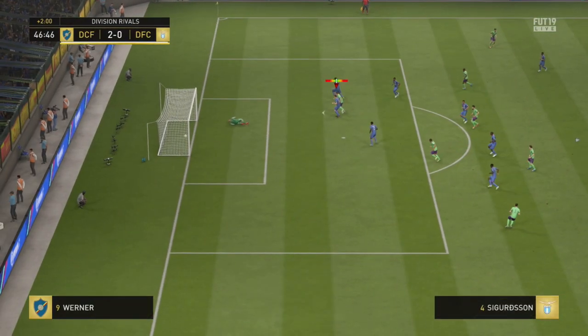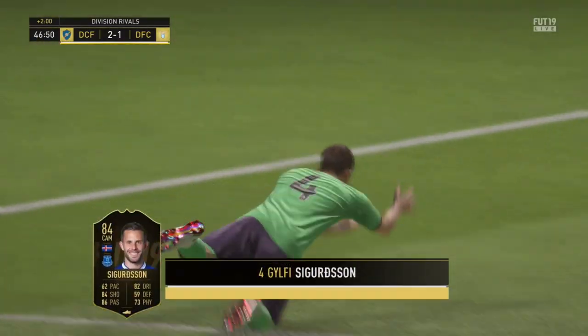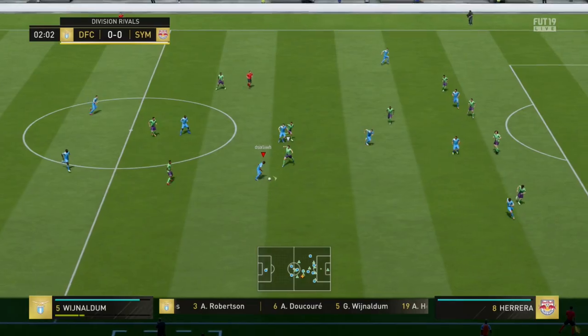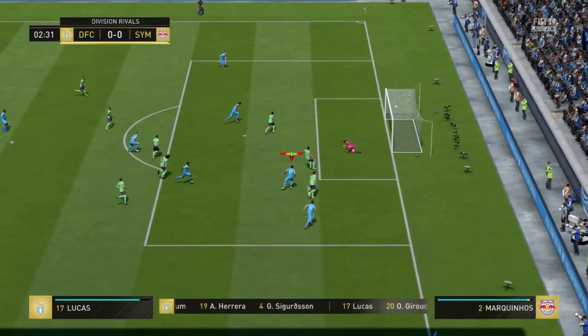First clip now — plays the ball into Sigurdsson. Sigurdsson gets a shot off the bat straightaway. I did go for a Vaness shot there, as you can see — he's kind of shaping up for that. With 89 curve on the card, I really, really recommend Vaness shots if you're in the area.